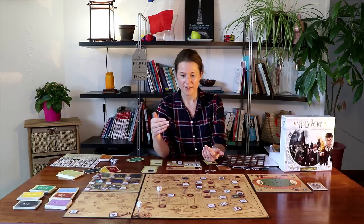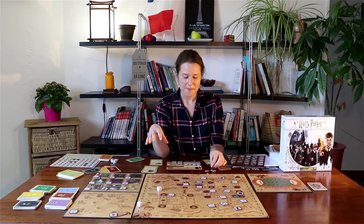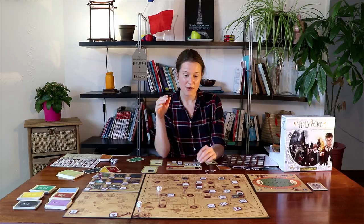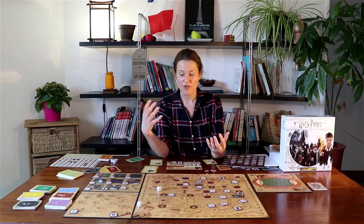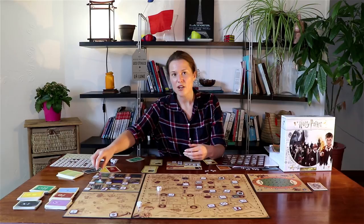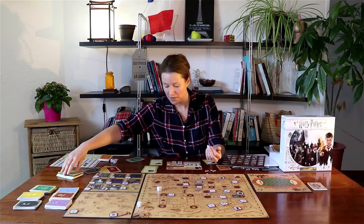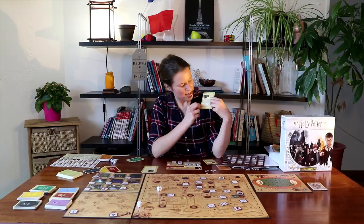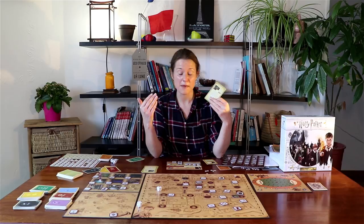In team mode — whether underage or qualified wizard — the basic difference is that you help each other get the objects. Once you've got the objects, you all try to get to that square together. Say I'm playing with Hermione — when doing the mission in the Hall of Prophecy, I go there and wait for Hermione to get there, stopping my turns until she joins me. In qualified wizard mode you also need to collect extra spells and potions, sometimes specific ones, which takes a bit longer. But in team mode it can be quicker because there are more of you collecting.